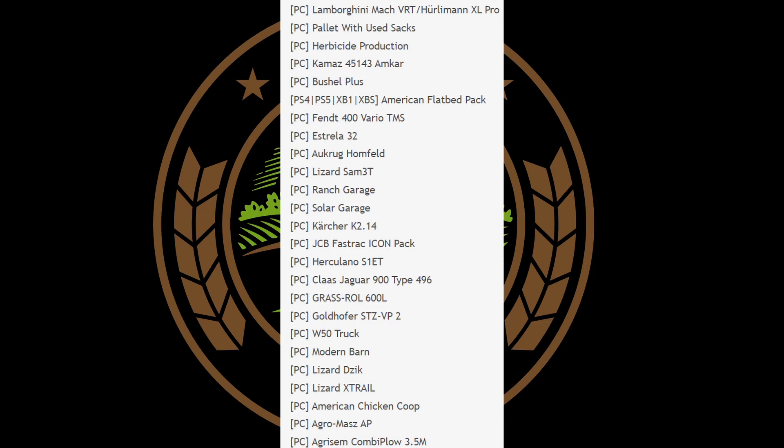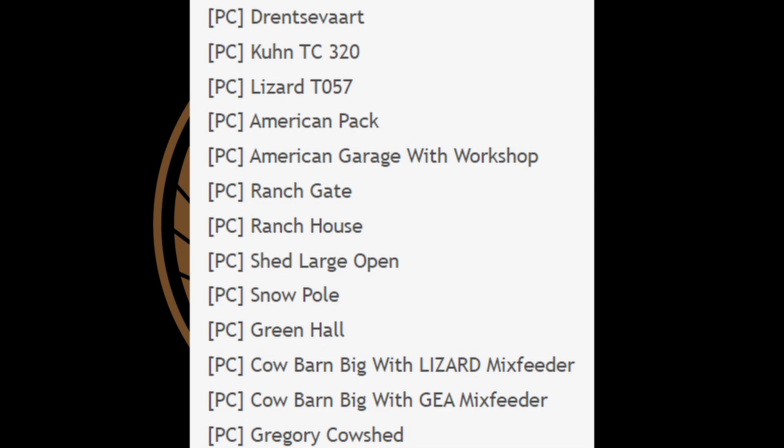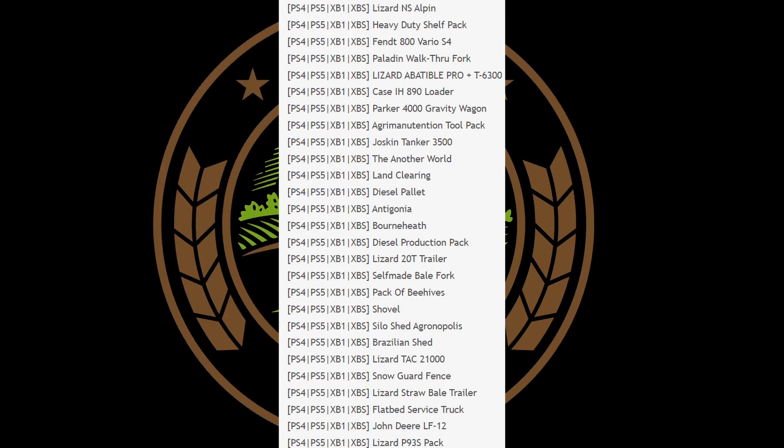On the PC side, notable mods include: herbicide production, the Bushel Plus from BC Bueller, the American Flatbed Pack, Ranch Garage, Solar Garage, JCB Fast Track Icon Pack, W50 Truck, Modern Barn, American Chicken Coop, Silo Weight, Edgewater Saskatchewan — which I was hoping would come out today — the Ultimate Mowing and Bailing Pack from Mac Trucker, East Vinland New Jersey USA, Geo Tags, Medium Open Shed, a Telehandler Pallet Fork, the Lizard T057 American Pack, American Garage with Workshop, Ranch Gate, and Ranch House.